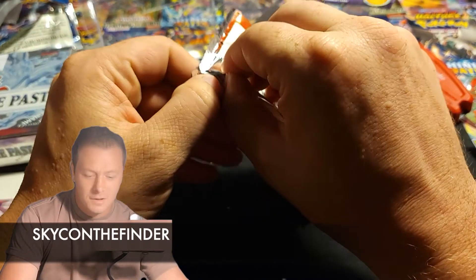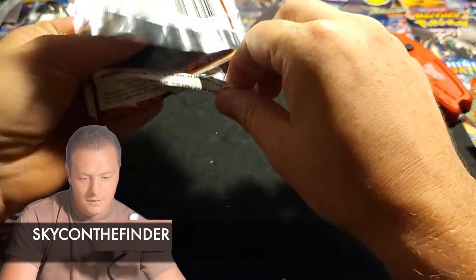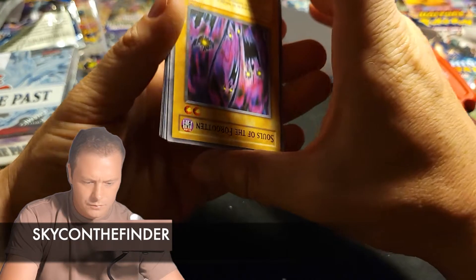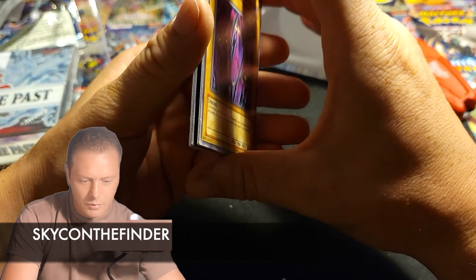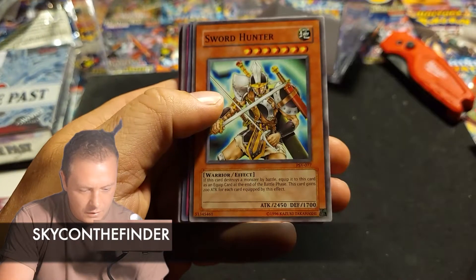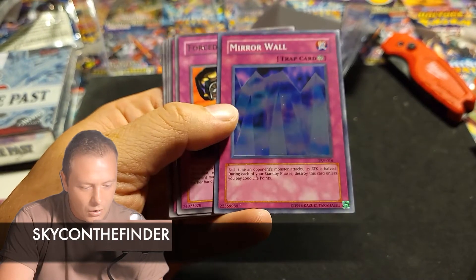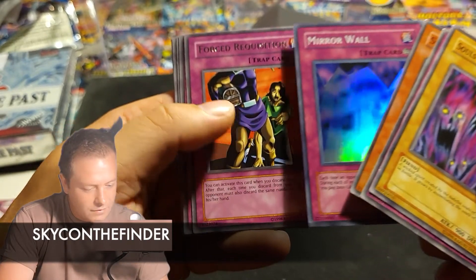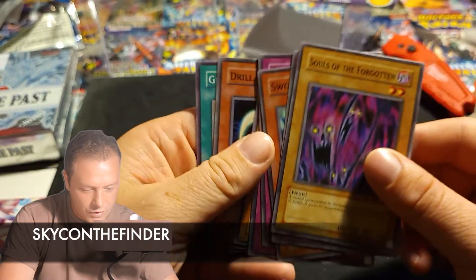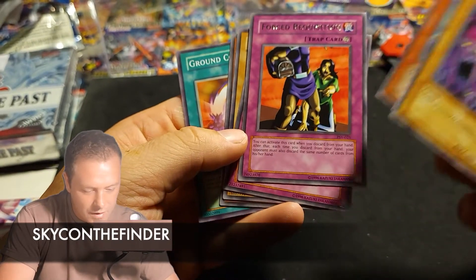Now to the Legacy Pack. Here we go. These are definitely old. I don't even remember where the rares are in these. Souls of the Forgotten, Earth Shaker. We got a Sword Hunter — love that card, actually used to play with that card a lot — and Mirror Wall. We got a Hollow Mirror Wall. There we go, that's a nice card. Force Requisition, Type 0 Magic Crusher, Dark Soldier, Drill Bug, and Ground Collapse. That's nice. And Force Requisition — not bad.